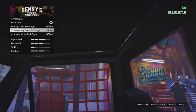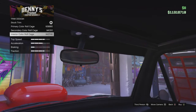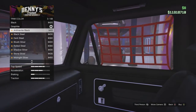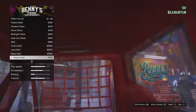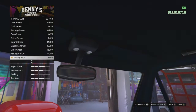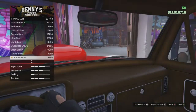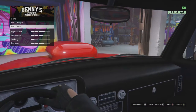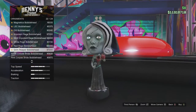You can change the color of the roll cage - primary, secondary, or the interior color. I'm not going to go into too much detail on the Slam Van Custom because there's a lot of content to cover and I don't want the video to be too long. You can change the trim of the interior, which is one of the features I really like about the recent Lowriders additions - the ability to not only change exterior colors but interior colors, which gives your vehicle more of a unique personal touch.